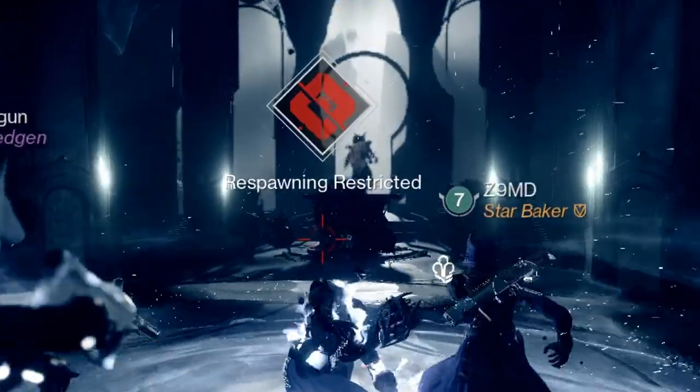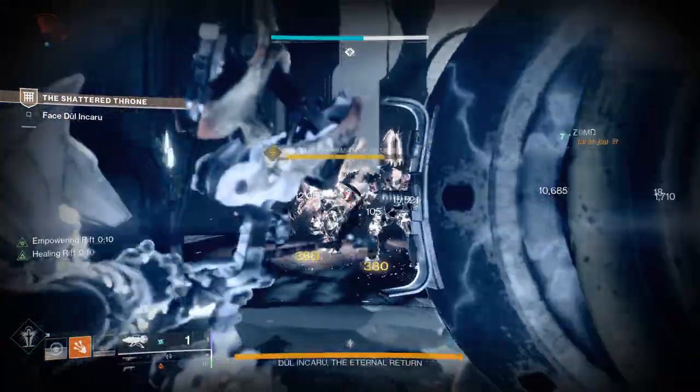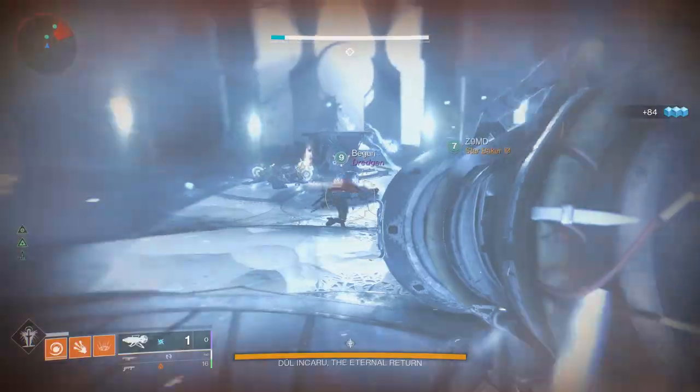Now let's get into the farming strategy. How this encounter works is you kill these three knights, and they drop a buff. If one person picks up the buff, the entire team gets it. When you get a single buff the boss becomes damageable, but if you get all three, you absolutely shred the boss.